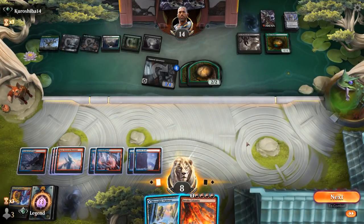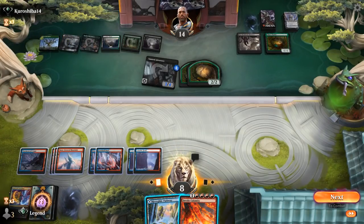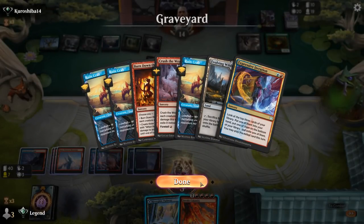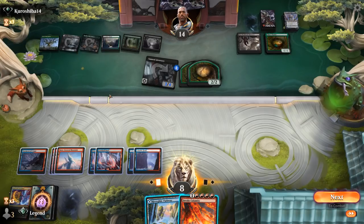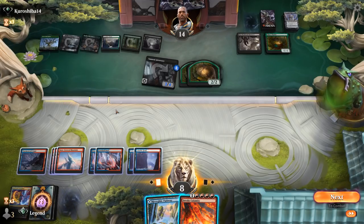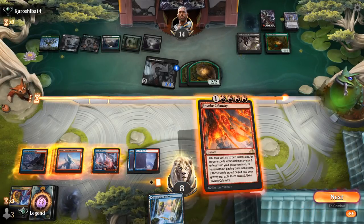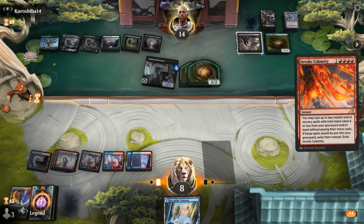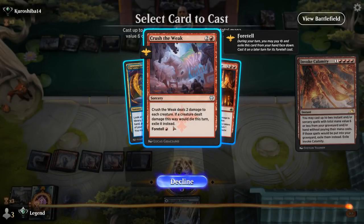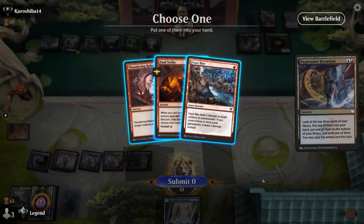We topdeck Invoke Calamity — so there's a chance. We go for Crush the Weak plus Iteration, though Crush the Weak alone may not be enough against Adversary, Chariot, and Lair. We cast Iteration hoping to find more Mill effects, but draw Crush the Weak and Iteration — sadly, no Hideous Laughter.